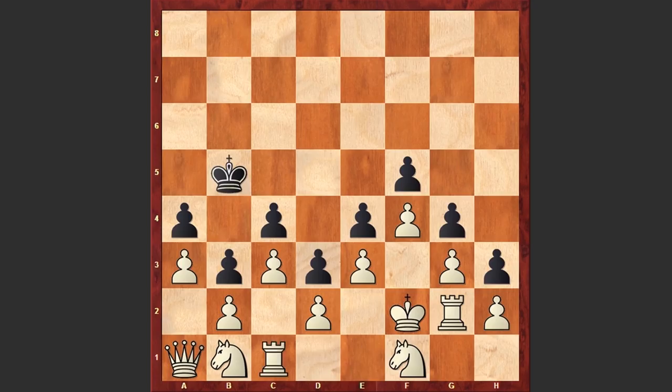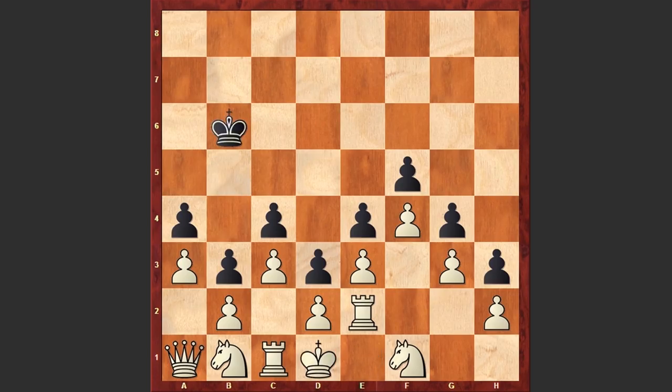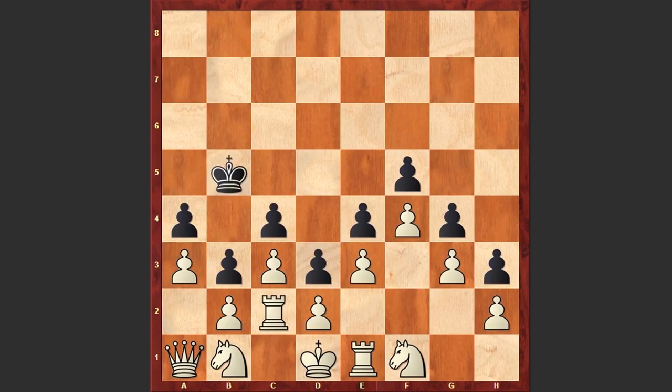Now it's high time for the second rook to come. Ke1 — meanwhile black is making random moves — then Kd1 and Re1. Kb6, now comes Rc2. Kb5 — still black is not capturing on c2, because in that case white can open up the position. Kb5, Kc1, Kb6, and here we go.